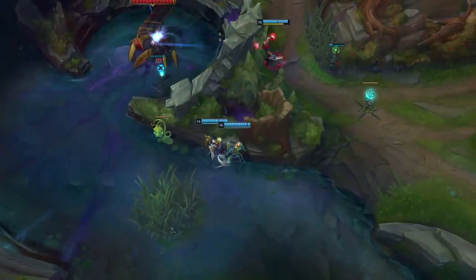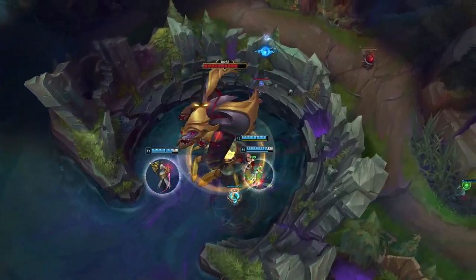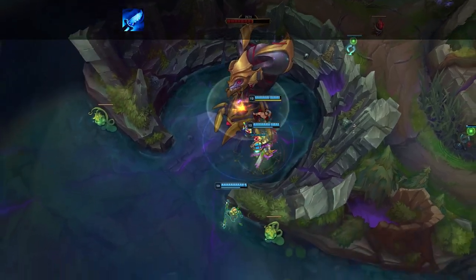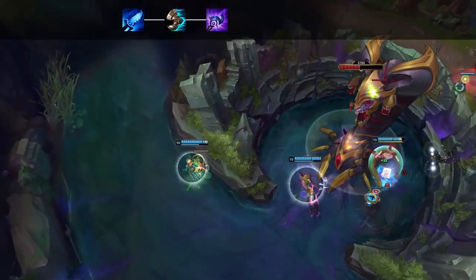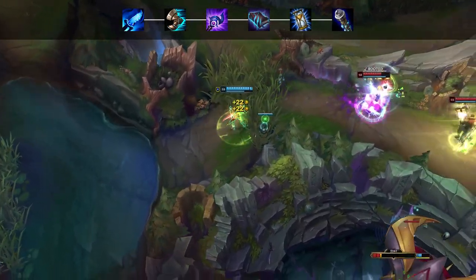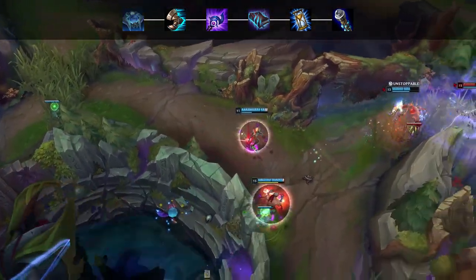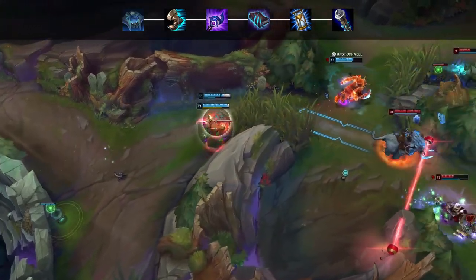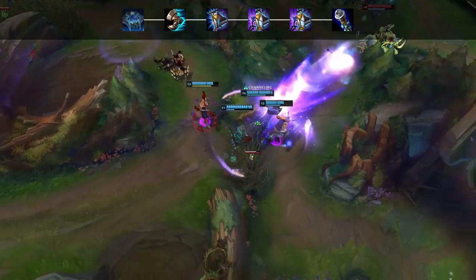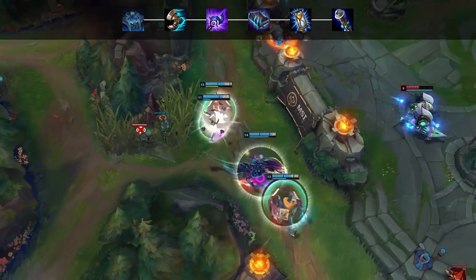The build path for Lux Support is pretty much the same as mid lane, with the starting item being the main difference. Instead of Doran's Ring you want to take Spellthief's and upgrade that to Frostfang. Following that, take Sorcerer's Boots and Luden's Echo in pretty much every situation. After that I recommend Morellonomicon, Zhonya's Hourglass, and Void Staff. Since you're in the support role you likely won't finish more than four items, but I'll sometimes swap the order of Zhonya's and Luden's if I need armor and survivability.